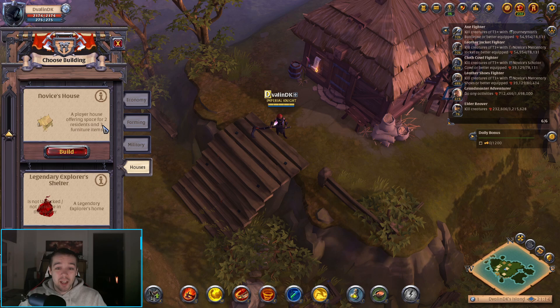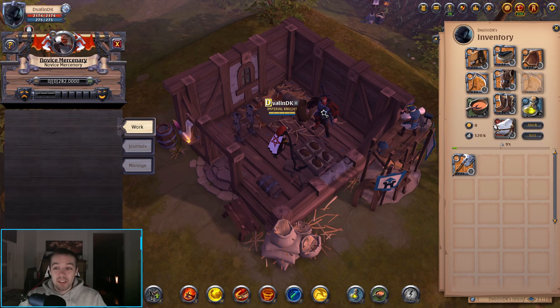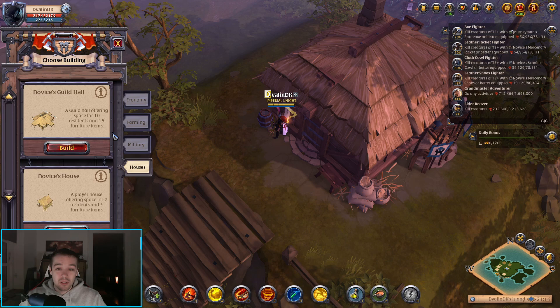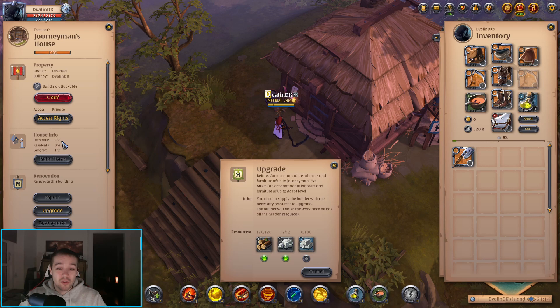When I go inside the house here, I have placed some furniture — a bed, a table, a chest, some trophies, and I've also hired a worker. If I go outside and click on it, it says Journeyman's House because I've actually upgraded to the next level. I could upgrade it again if I wanted. Right now I can have five outdoor safe furniture slots, four residents, and two laborers — that's because I upgraded my house so it keeps getting better. I could click upgrade again and see what materials I need, and of course upgrading gives me a better house where I can put more stuff.